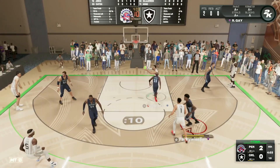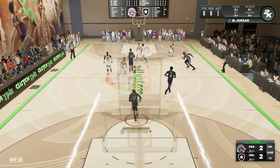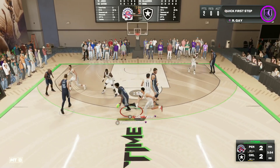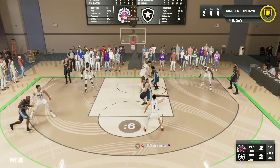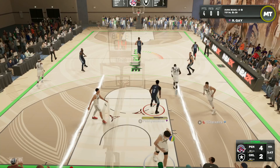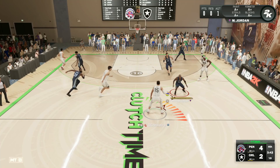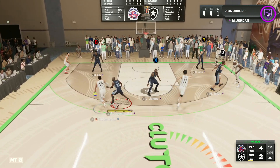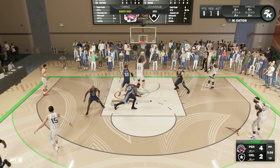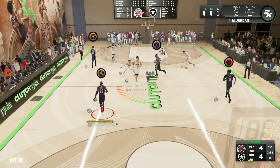Good defense there — able to get that tip pass by Hedo Turkoglu. A little too tall for Michael Jordan, but let's get the ball into the hands of Rudy Gay. Trying to go around that screen, looking to take the defender off the dribble — and we get that standing dunk right over Yao Ming. That's why Rudy Gay is going to be so elite: those standing dunk animations. Defensively he's going to be great as well, though Yao Ming snags that rebound and gets the dunk to go.